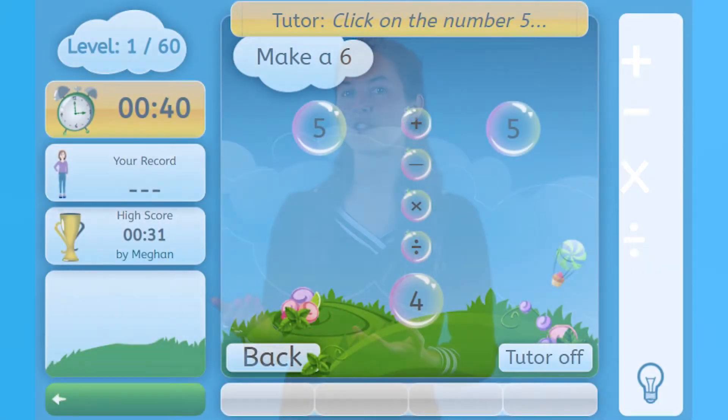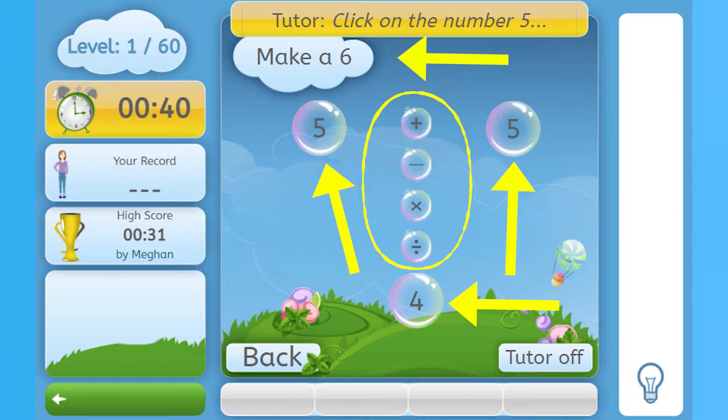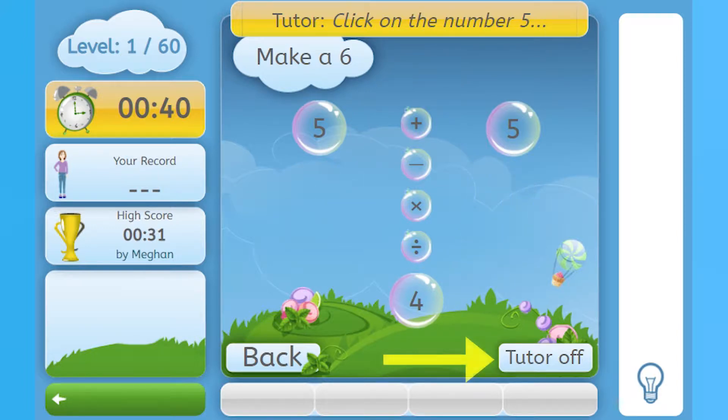In the Math Wizards Challenge, you'll practice your adding, subtracting, multiplying, and dividing skills. You'll choose numbers in the bubbles and choose between the symbols or operators so you can come up with the answer shown in the cloud, which is the target number you need to create. If you need help, click on the Tutor On button and follow the tutor. This shows you the solution.